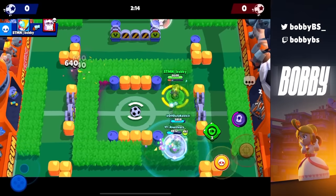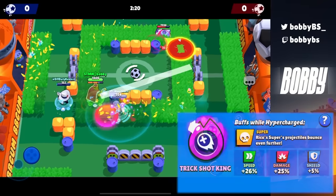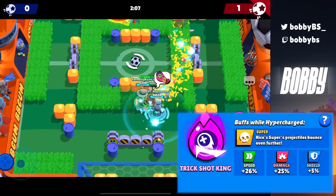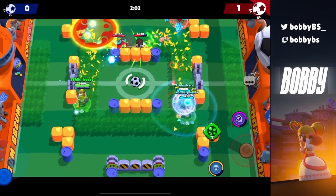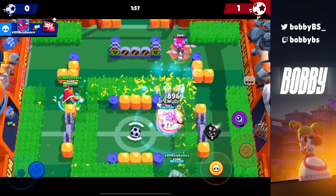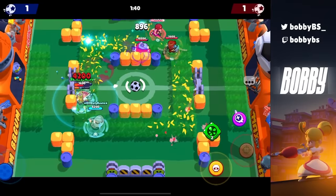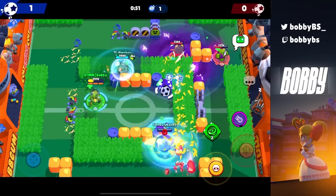Coming in at number 2 we have Rico's hypercharge Trick Shot King. You just shoot your bouncy balls off a wall and see how many people they kill. It's unbelievable — they basically took Stu's and Rico's mutation and made those into hypercharges. Rico's is absolutely broken; you can easily team wipe, easily chain it, and there are tons of great plays you can make. It just needs no more explanation — it's broken, we all know that.